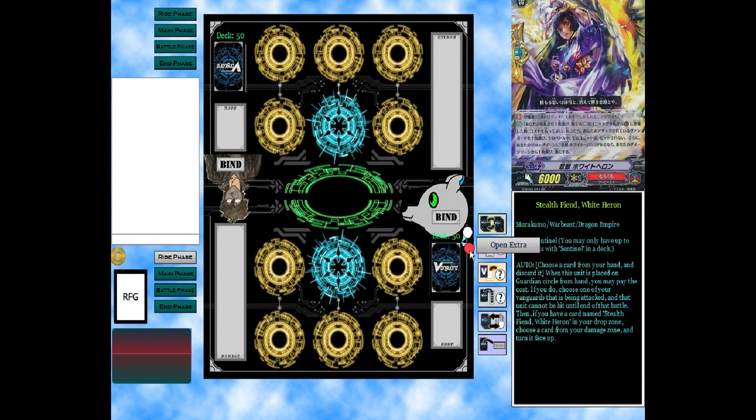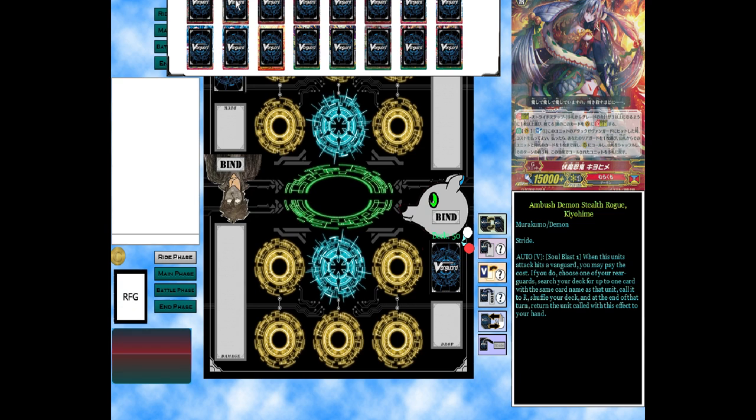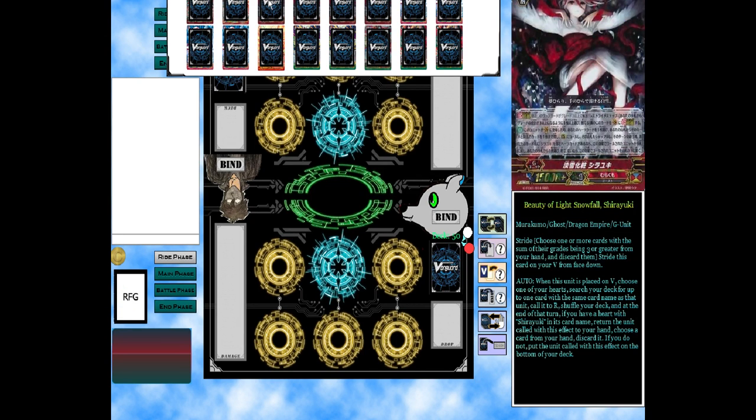Moving on to the G-zone. Our first unit is a simple one we don't really use: when this is placed on vanguard, choose one rear guard, choose a card from hand and call to rear guard; choose one rear guard — until end of turn it gets 2K and the ability to attack from back row. We don't really use a lot of these cards. The other one: Counter Blast 1 — when this unit's attack hits a vanguard, you may pay the cost; if you do, choose one of your rear guards, search your deck for up to one card with the same name, call it to rear guard, shuffle deck. These are more or less G-assist cards but I don't use them at all.